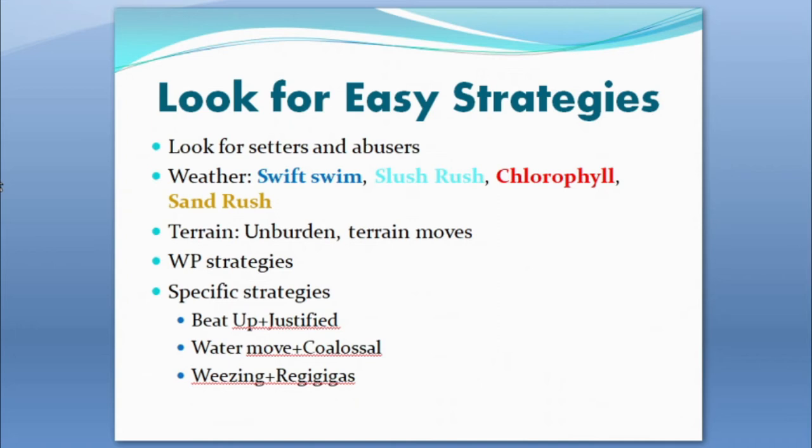You also have to consider obvious combos like Beat Up plus Justified, Water move plus Coalossal, Wheezing plus Regigigas, and things like that. If you can pick those up early or even late if nobody else has taken them, it can be a game changer. Having these straightforward strategies — weather, terrain, Weakness Policy setups — that you can lead with and know how they work is really valuable. Keep in mind these combos sometimes come together at pick slots one and sixteen, like if you pick Regigigas at pick four and two people snipe both Wheezings, you're in trouble.